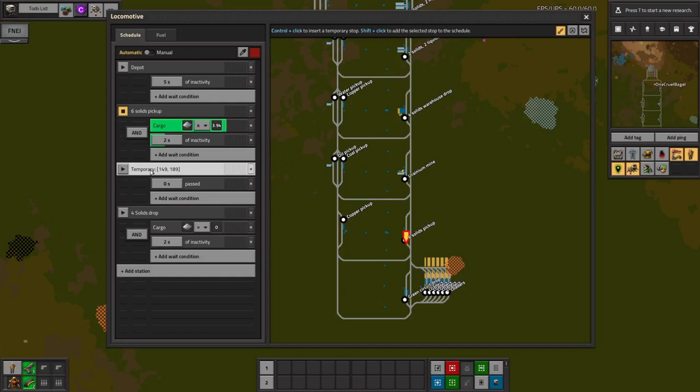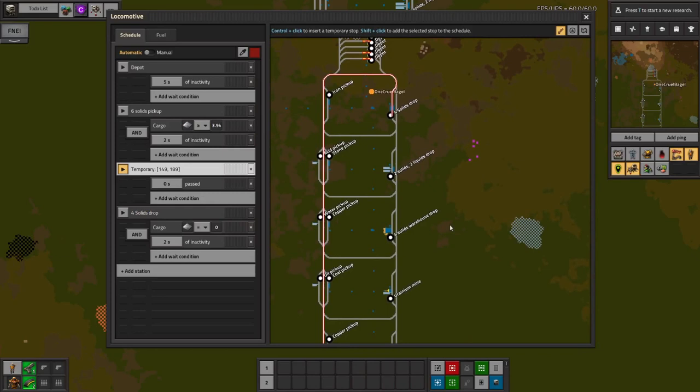Then it actually goes to the station it's taking the resources to. The train doesn't even slow down at the temporary stop - it'll just fly straight through it. But because it's already at that location, it will then go to that specific station rather than any other station on the network that might happen to have the same name. So this ensures it really doesn't matter what your stations are named. If you copy and paste them and they end up with the same name, LTN will be absolutely fine and will never go to the wrong station.